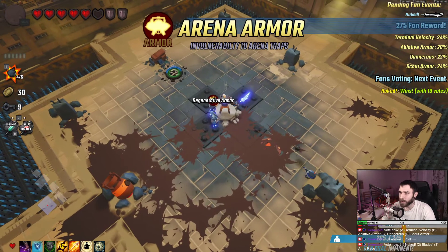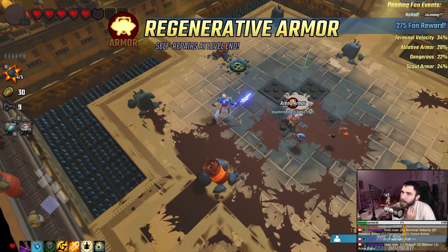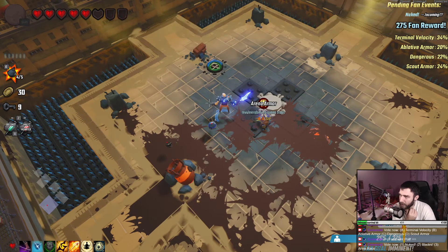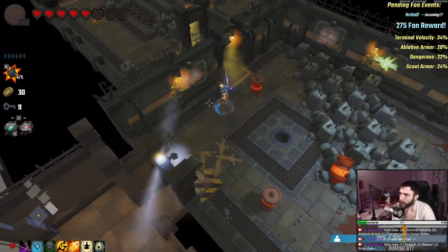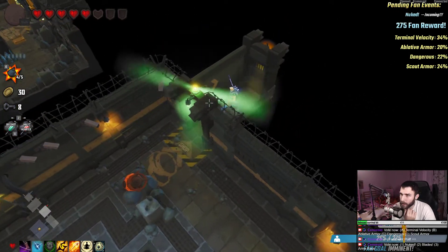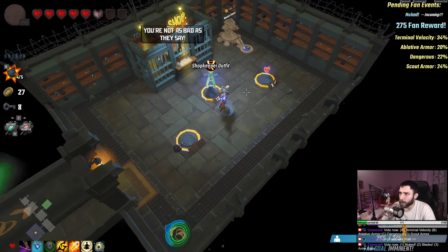Get arena armor now — it says invulnerability to arena traps. I'll go with regenerative armor. Minus 0.5 zip. I don't really enjoy not picking things up — that's not great. Oh, I didn't mean to buy that. Shopkeeper outfit — get into shops for free.